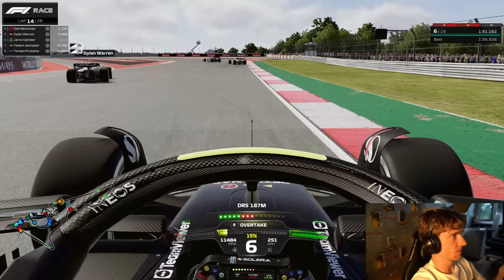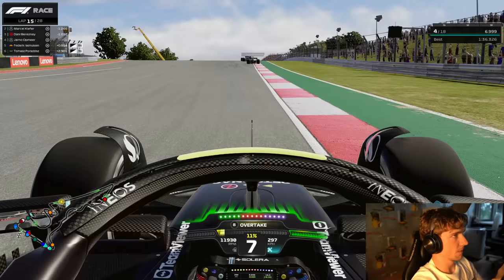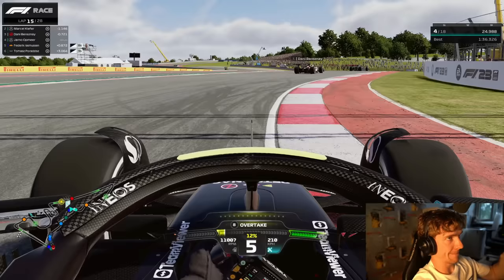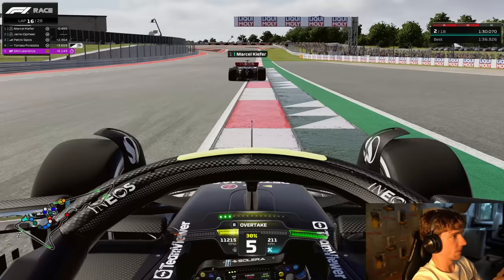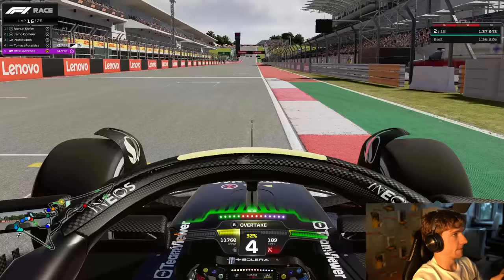Dylan goes into the box at the end of lap 14 for a new set of mediums. Now we've got the same scenario again where we need to get back into the DRS of Danny Bresne our real life teammate, who is driving the Haas in game. Marcel Kiefer ahead of him is also our real life teammate and in-game teammate - both are part of the Mercedes F1 esports team. Danny Bresne has passed Marcel and now Freddy, Tomek and I think Danny are all boxing. Net position is around P6 or P7 with Siepers still to box.